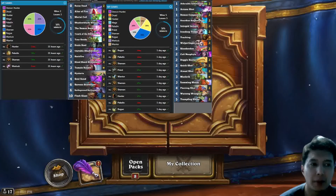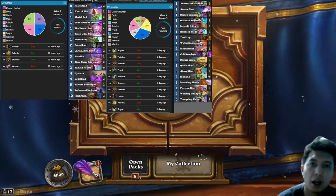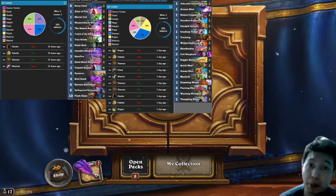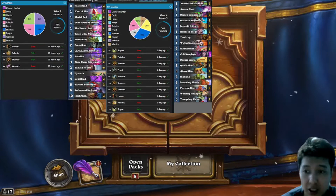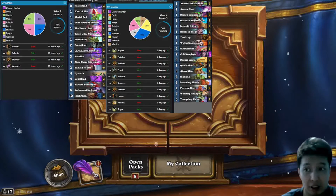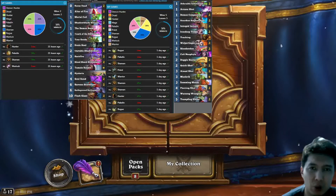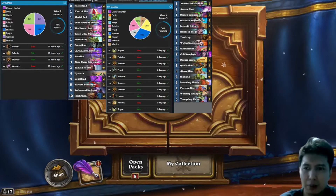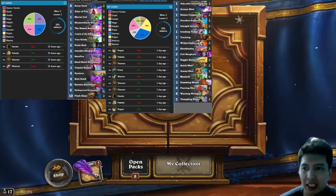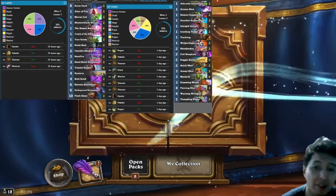Hey guys, I just want to share my journey to legend this month. This was going to be my budget account and I believed I could get legend with only budget decks. Starting with budget Face Hunter — as you can see in the upper left, it's budget because I've only got Mankrik as the legendary. I don't have Barak Kodobane nor Ridling's Rifle. It went 5-5, and a 50% win rate is not good. Since Iron Deep Trogg was nerfed, you rely on Intrepid Initiate and hope to doggy biscuit them on turn two, but it just wasn't working, so at 5-5 I had to change strategies.